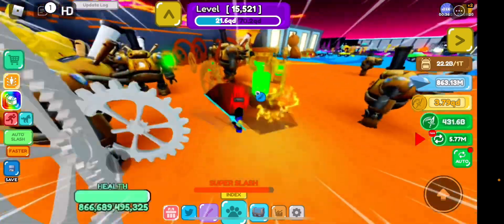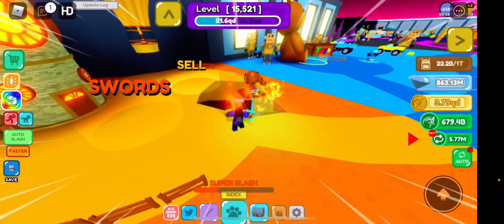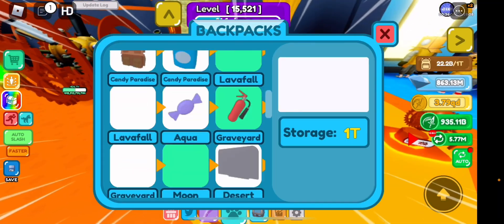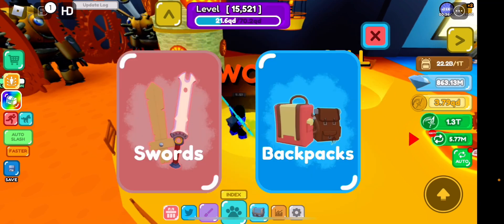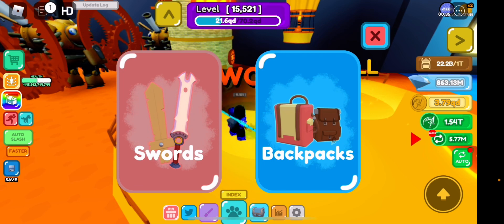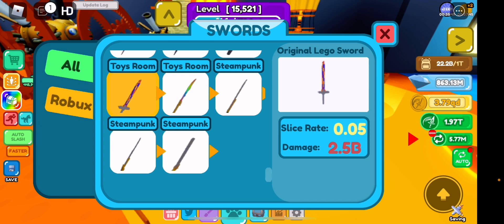Let's go check the swords — oh wait, there's a backpack too! There's one backpack and it costs 25 trillion, or 277 QD, which is going to be very helpful. If you're in the toy world, you know your backpack fills up literally after you defeat the boss just once, which is pretty frustrating. Let's check out the swords real quick.